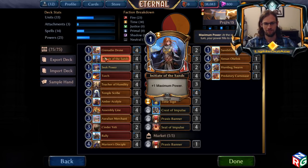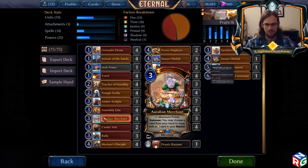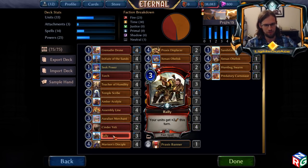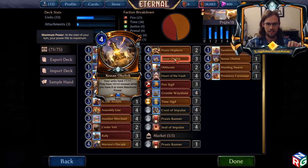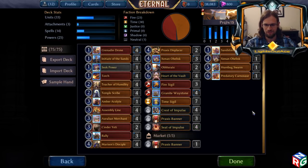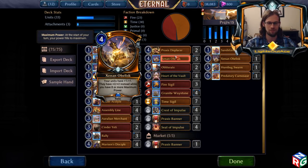You've got Initiative Sands to ramp out your stuff, Teach Your Humility because the card is busted, Merchant so you can draw Obelisk more often, Rally so you can get wins you don't deserve, Obelisk because it's busted, and Hard of the Vault because it's busted and makes it so Sweepers don't even matter against you.